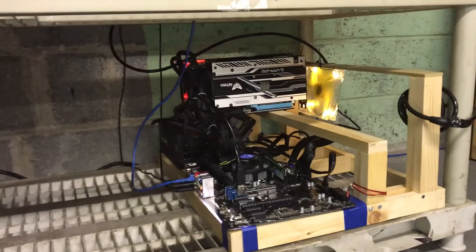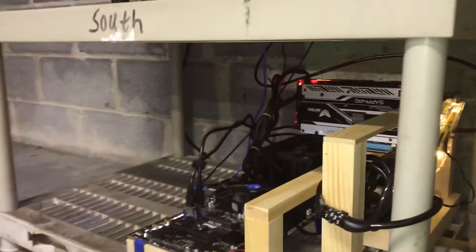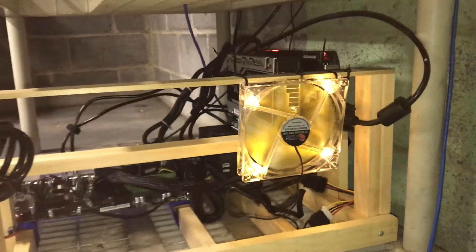Welcome back to a brand new review video. Today we have the Sapphire Radeon RX 480 8 gigabyte Nitro+ card, and I stuck it into my mining rig. I'm going to tell you everything about its performance — the hash rate and temperatures. I don't have exact wattage counts, but from research, this card will draw about 170 to 180 watts from your power supply.